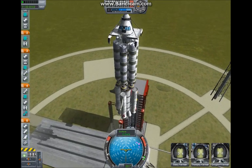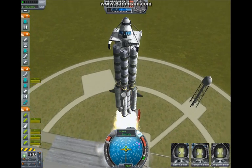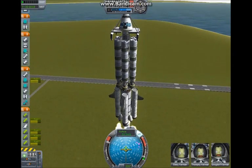Alright, so this is what we're going to launch with. We throttle up, turn SAS on, and we hit space. Okay, it worked that time. Let's hope it works the next time, because I tried to launch this a minute ago and my spacebar just didn't do anything for some reason.